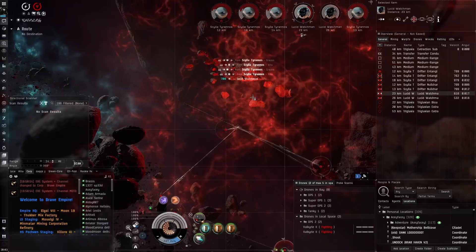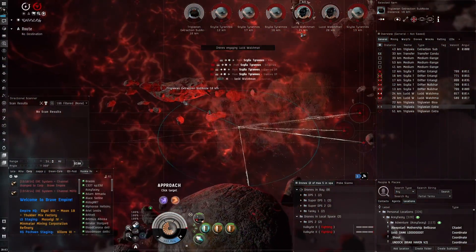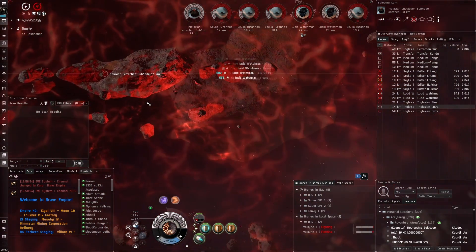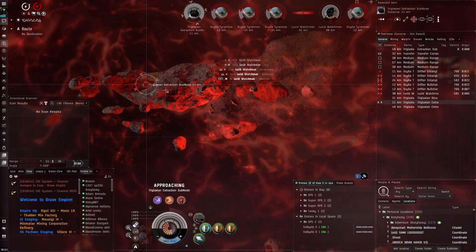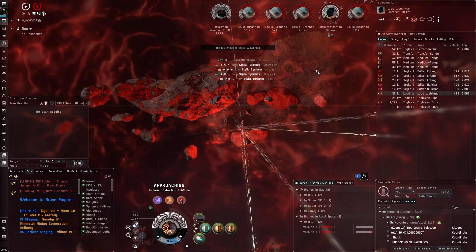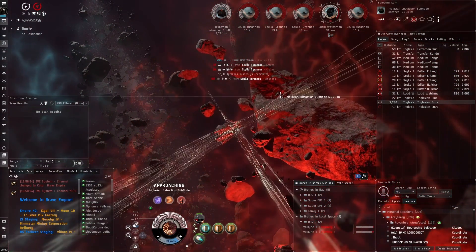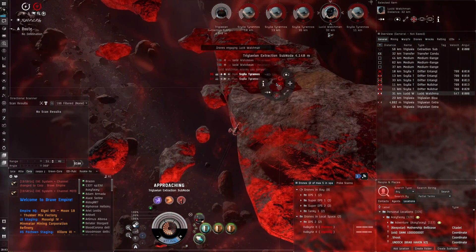T6 Firestorms is nice, but I find that the T6 Gammas feel a lot safer. The Firestorms are very deadly because they boost armor, and many deadly waves like the Triglavians are boosted quite a bit because of that. The main issue I have is specifically the weather effect resistance type — the thermal damage.